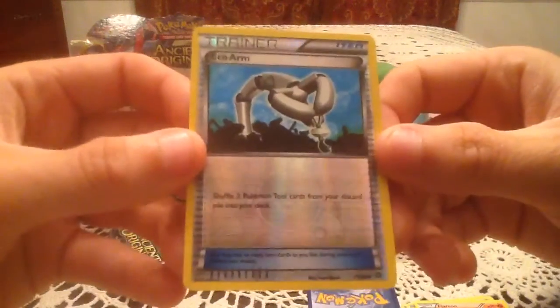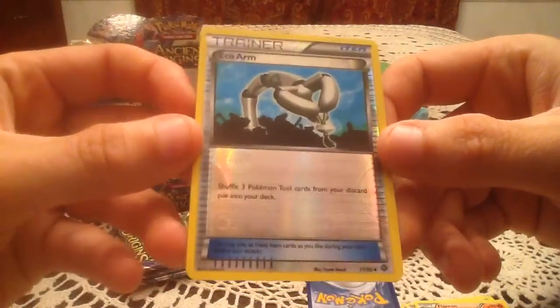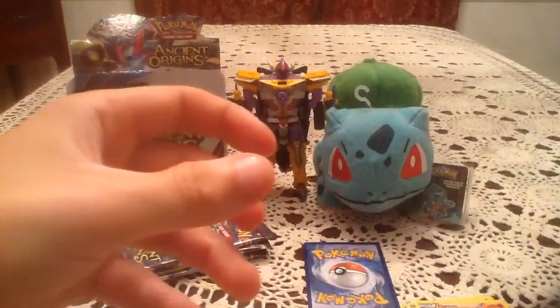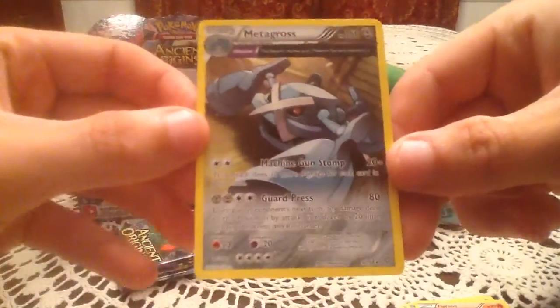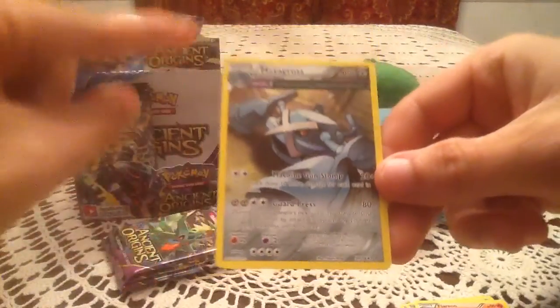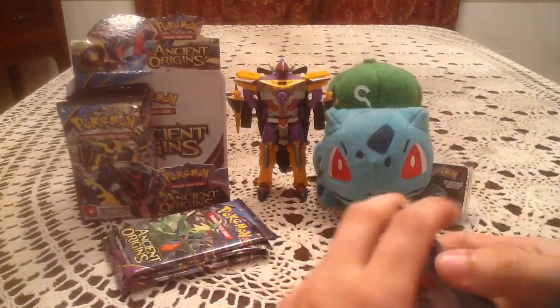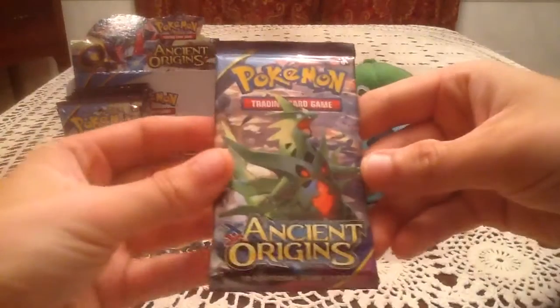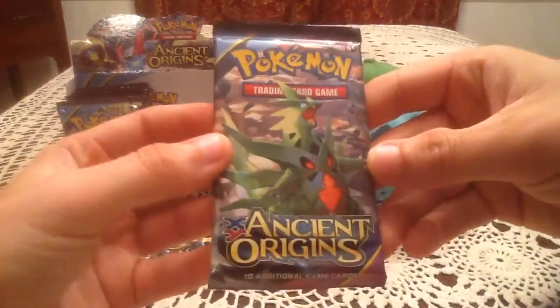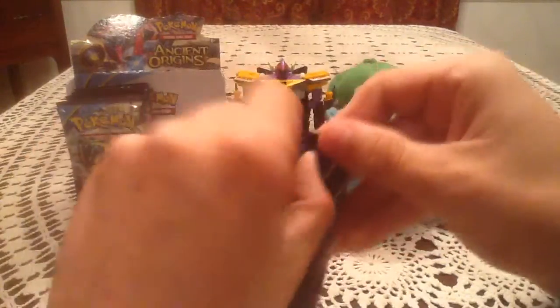There's a new reverse holo once again to start off this part. Nice, it's a great way to start things off. The rare card is Metagross — so that is the ancient trait one, actually the ancient trait card this time. If you haven't seen the previous parts, I accidentally said the non-ancient trait card was the ancient trait card, but yeah, that one is the ancient trait card. The other one wasn't. So Metagross next.